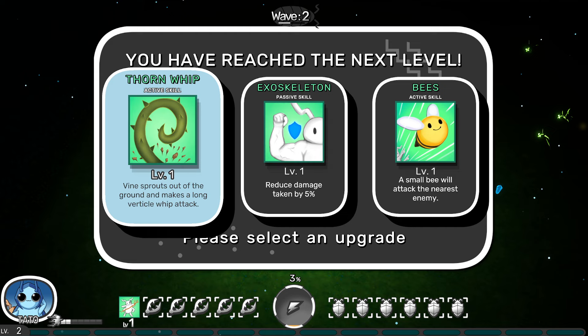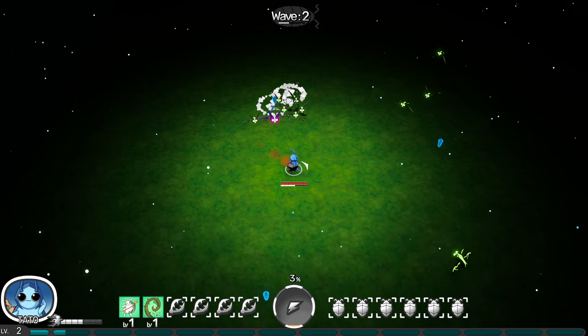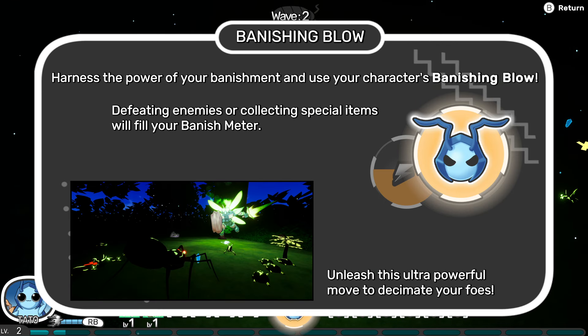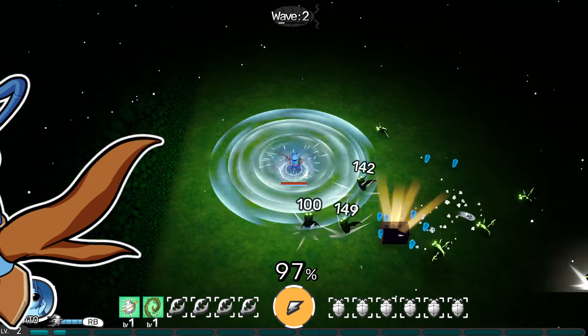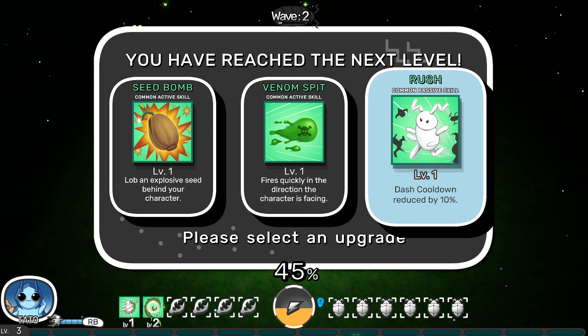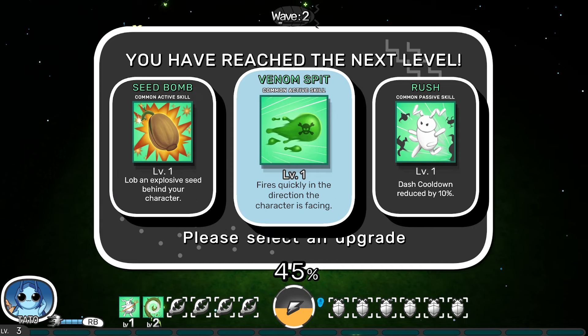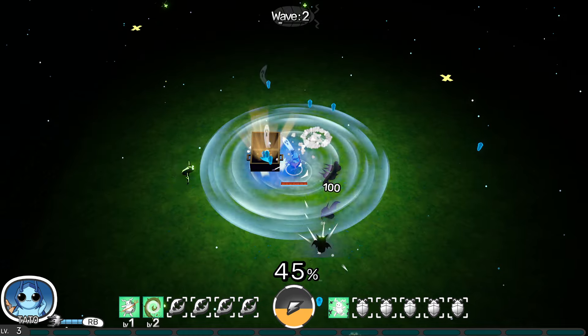Vines sprout out of the ground making a long vertical whip attack. Or we can get reduced damage. Or a small bee will attack the nearest enemy — let's do the vine. Harness the power of your banishment and use your character's banishing blow. Defeating enemies or collecting special items will fill your banish meter. Unleash this ultra powerful move — that looks awesome, like a giant beetle we're summoning. It's whirlwind. Let's get the dash cooldown passive too — that sounds pretty good.